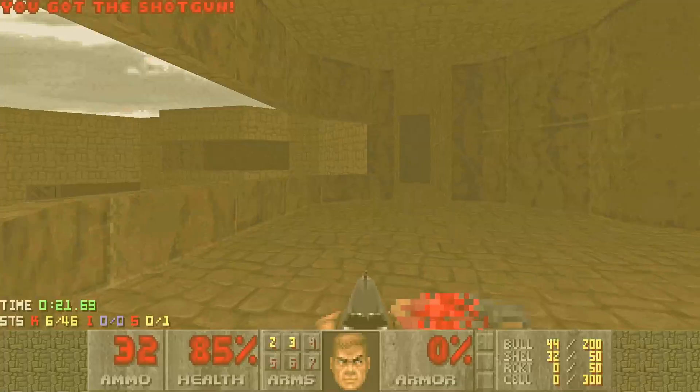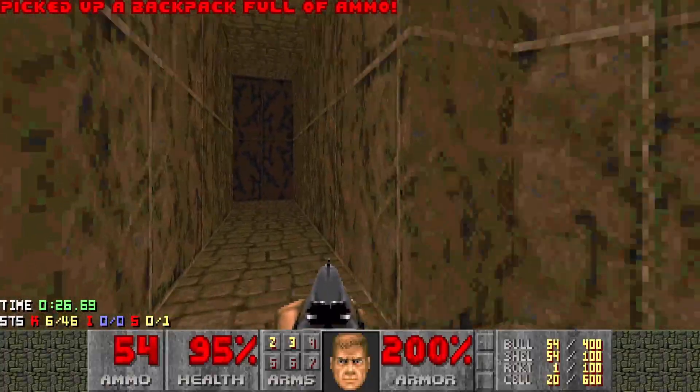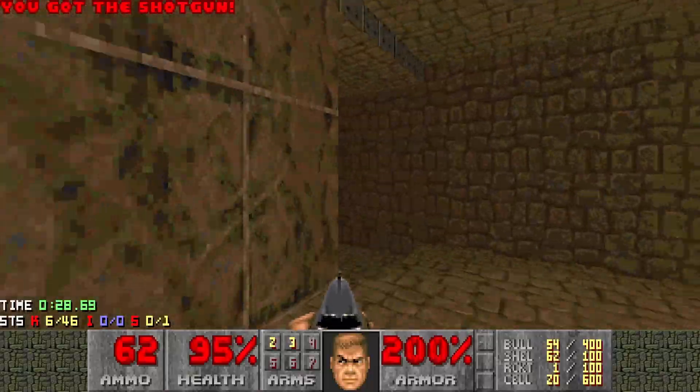And when they're all down, you can get in here and grab the unofficial secret if you want to. So we've got mega armor, backpack and some shells. And let's keep going, pick up stuff as we go.